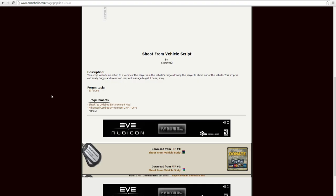This is Banjo, and today I'm taking a look at the Shoot From Vehicle script by Scorch 52, which is available on armaholic.com. This script will allow you to fire from the passenger seats of most vehicles, as well as the driver's seats and gunner seats from a few other vehicles.